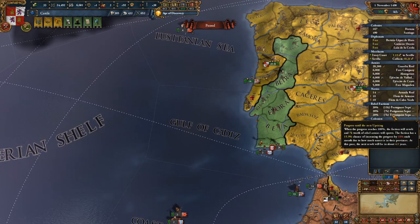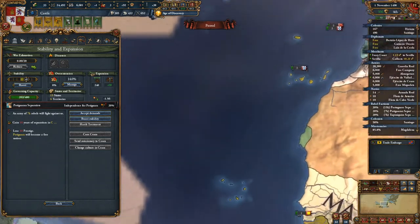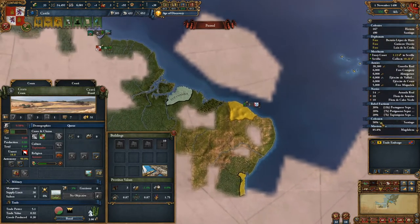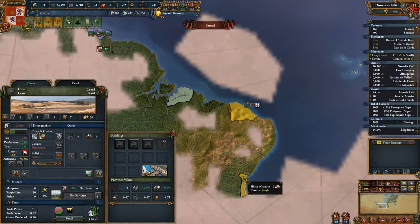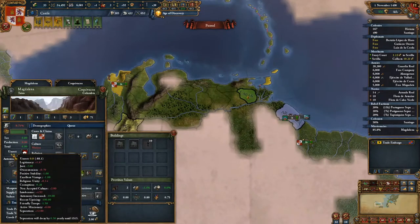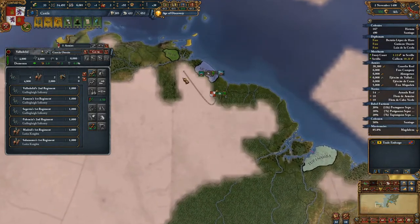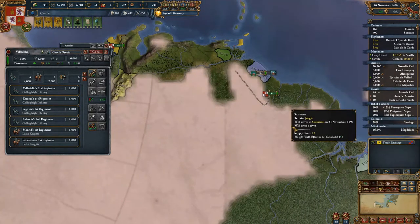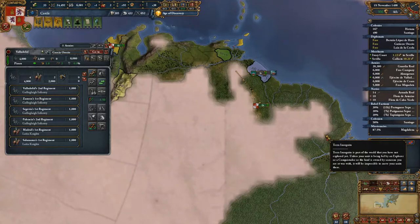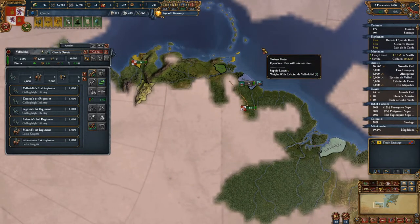So now the only ones I have to worry about are in Saraya right there, and in Iberus right here. This unrest has been crushed. I'll move them here so that we have a full area covered, and then we'll move the armies back over. That will be great.